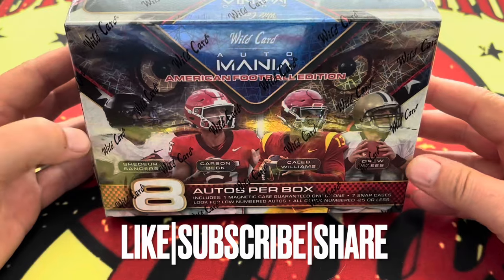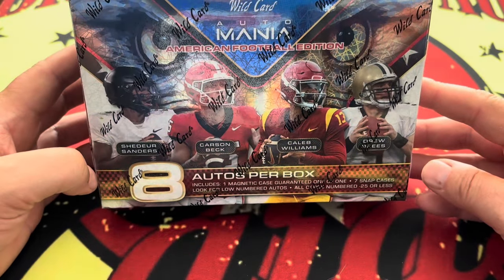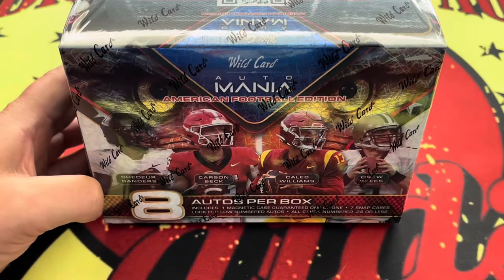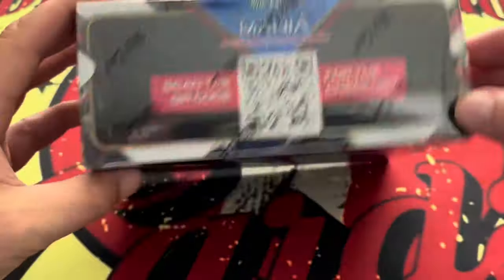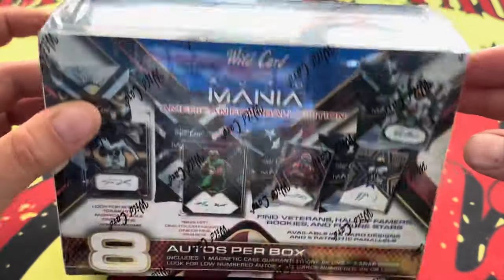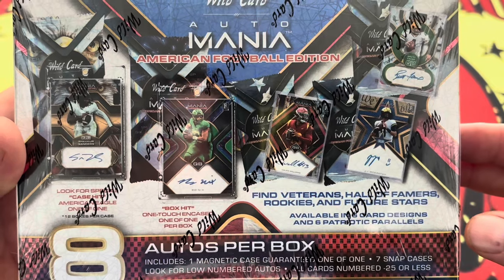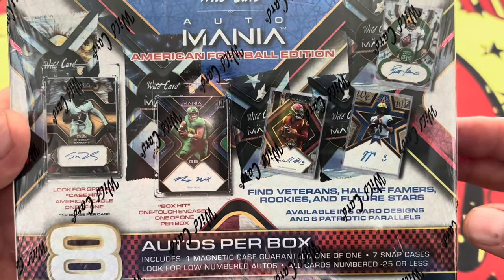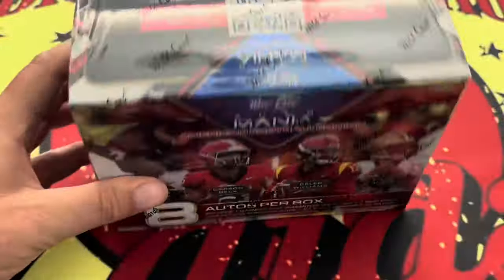Wildcard Automania, eight autos per box. These are the guys that we're chasing on the front right here — a mixture of prospects and veterans. There is a QR code in here that you can scan. We'll put that up on the screen for you to check out. You can scan and get the whole checklist. Shador Sanders and Caleb Williams are just a few of the chases in here.